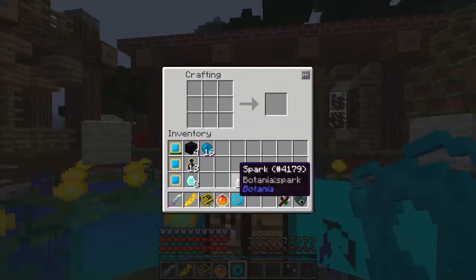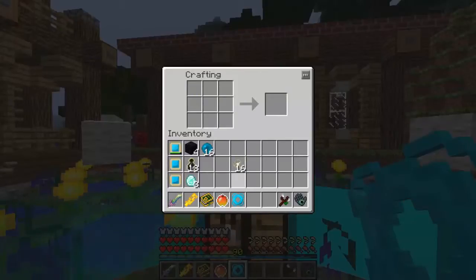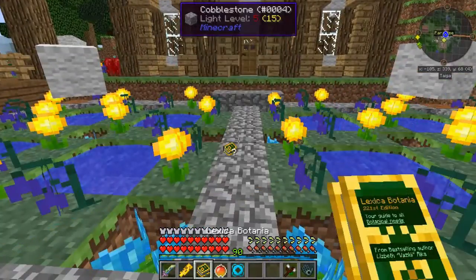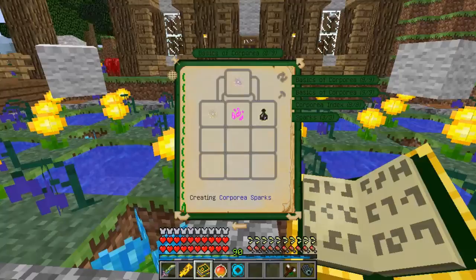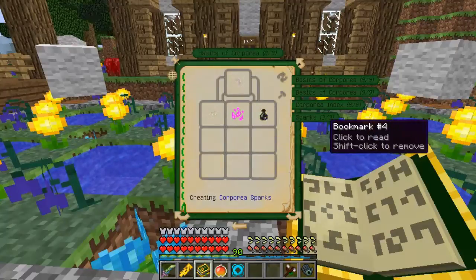16 sparks — that's a lot of sparks honestly. The next thing we need is a Corporea spark, which requires pixie dust and ender air.